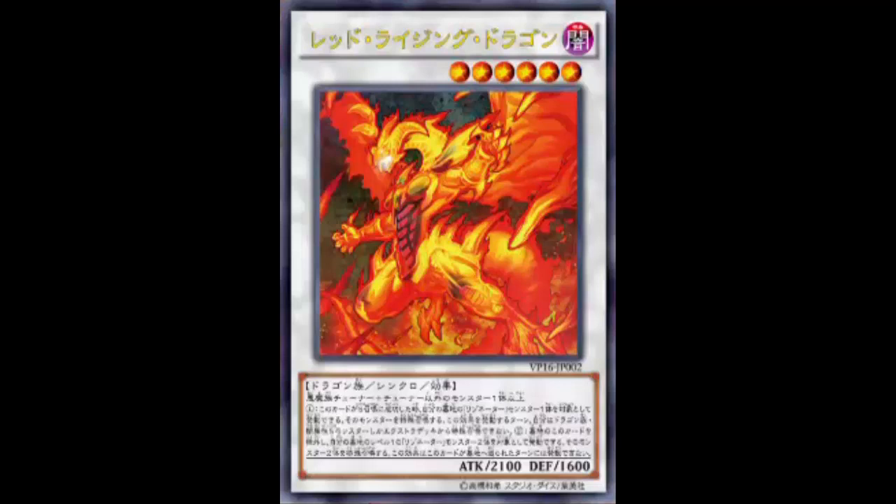You've probably seen the Red Resonator / Altimaia play: Red Resonator summons Armageddon Knight, Armageddon banishes a card, summon Maui, you have a Level 6 tuner and Level 6 non-tuner, Synchro into Coral Dragon / Altimaia. Now you can also bust out Hot Red Dragon Archfiend Scarright with the greatest of ease using this same kind of approach.